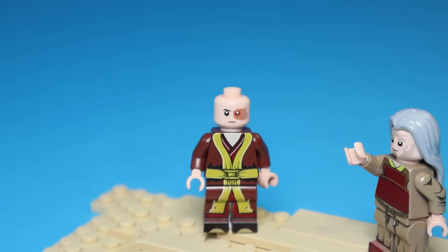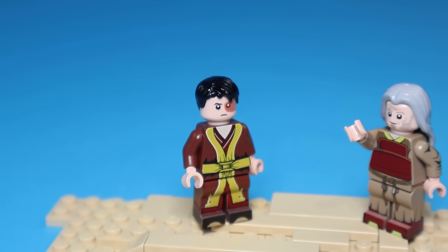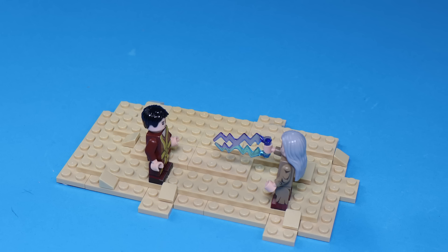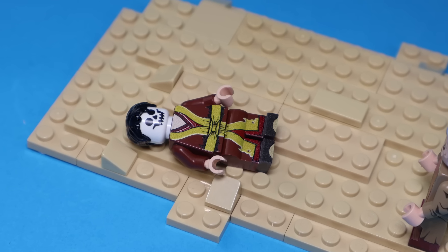Meanwhile, Iroh and Zuko are in the desert and Zuko finally grew back some hair. Iroh's teaching him how to redirect lightning. And after a lot of begging, Iroh blasts him with lightning. Yeah, that's not what happened.